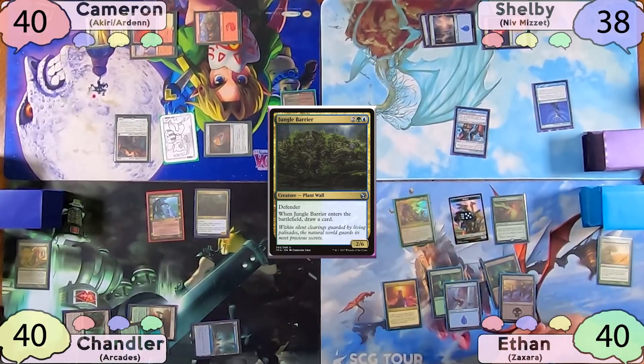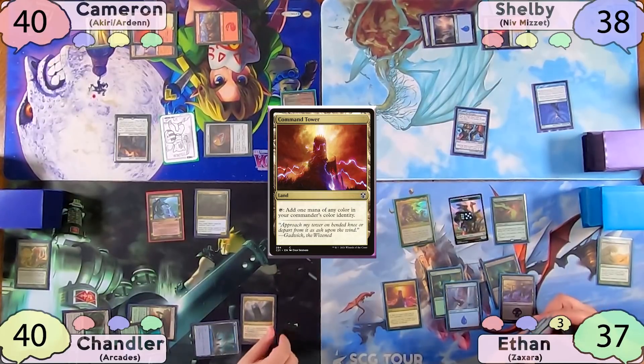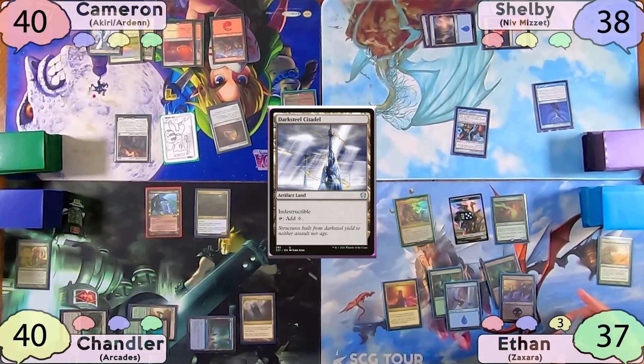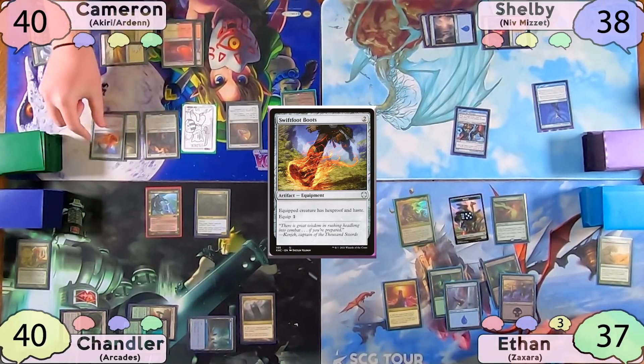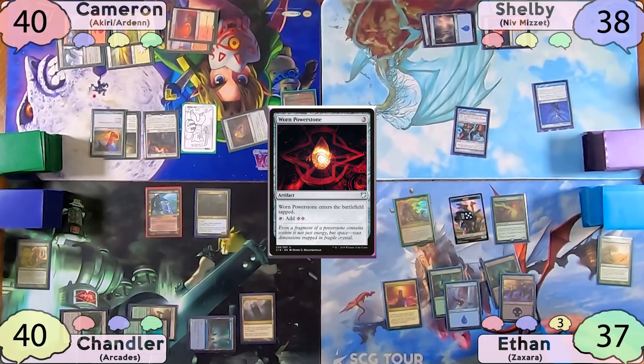Chandler gets to draw two cards off of the Jungle Barrier's ETB, then swings three Vigilance creatures at Ethan, and plays a Command Tower as land for turn before passing to Cameron. On Cameron's end step, he gets a Plains to the battlefield tapped. He then plays a Darksteel Citadel as land for turn, taps for two to cast a Puresteel Paladin, then casts Swift Foot Boots, equips it to the Paladin for free after drawing a card, then taps for three to cast a Worn Power Stone. He then swings Keeper at Shelby and passes.